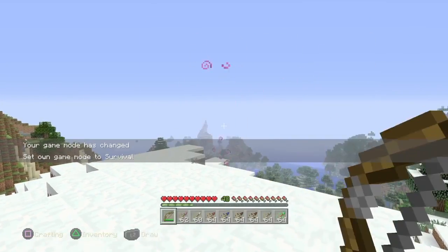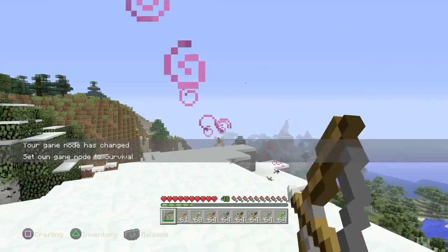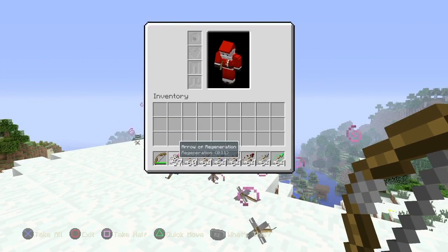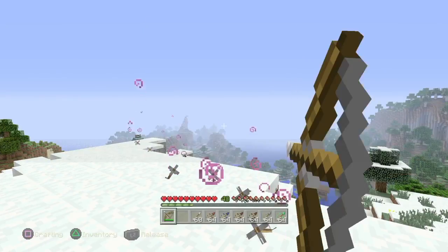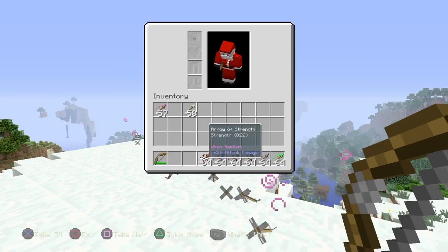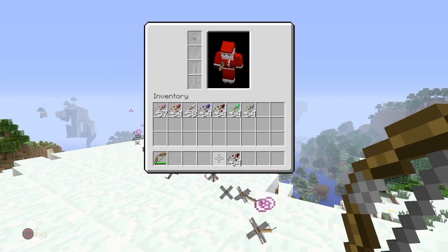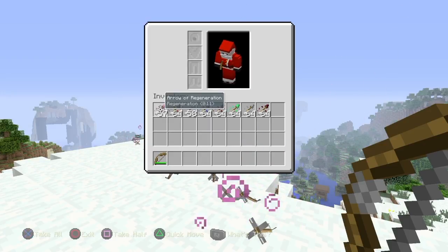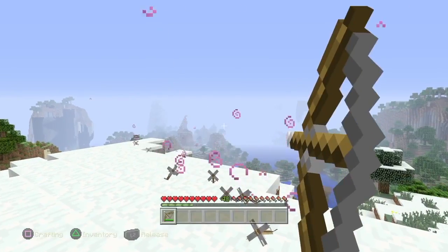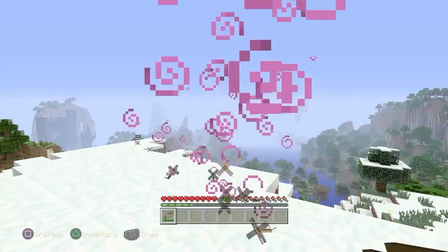Okay, so if I do this it's just gonna shoot normal arrows. You can hold the normal arrow and it's like the first one in your inventory. So if you have nothing in your hotbar and you have any arrows in your inventory, it uses the first one.